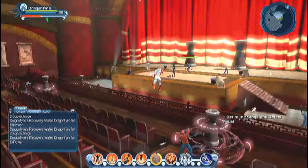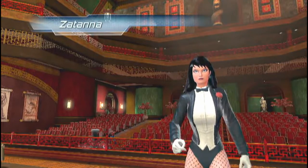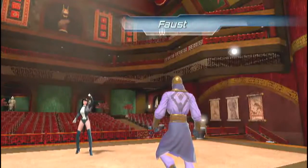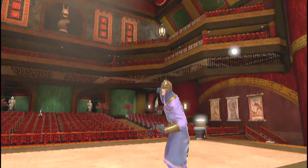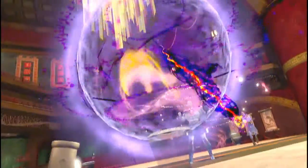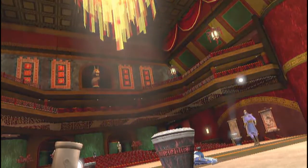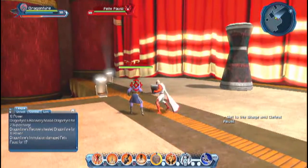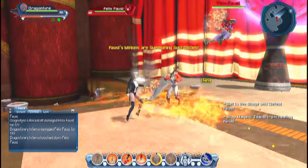Defeat the enemies in here as quickly as possible and then head straight into the fight with Faust. Landing just before the stage will mean you won't get blown back by Felix Faust in the cutscene. During the fight with Faust, concentrate less on the zealots and the soul wells and more on Faust himself.